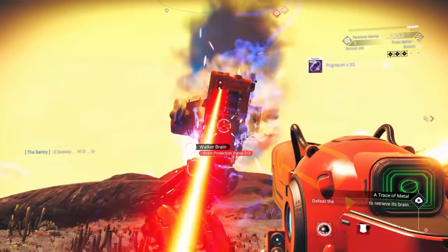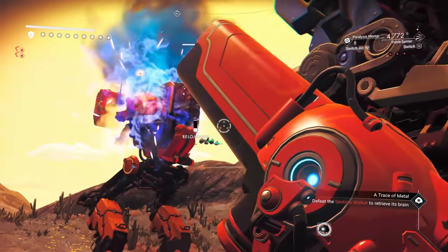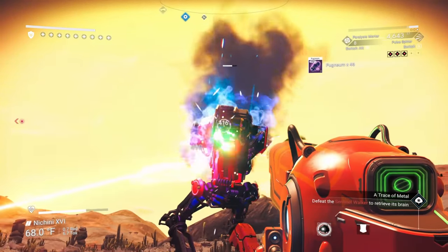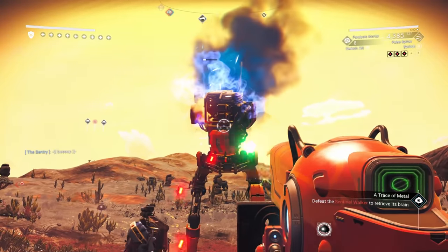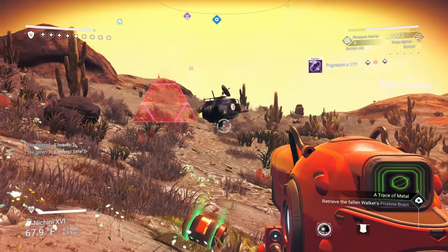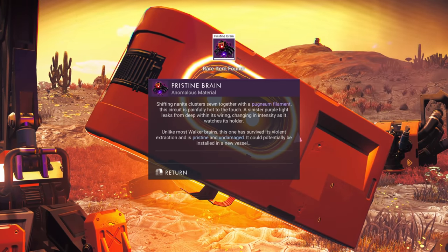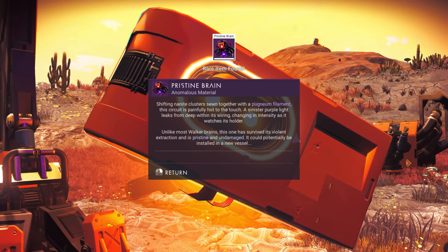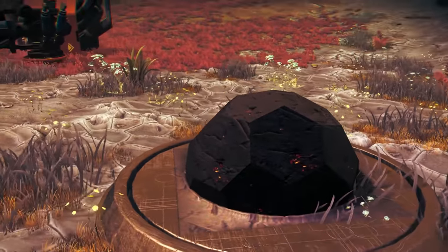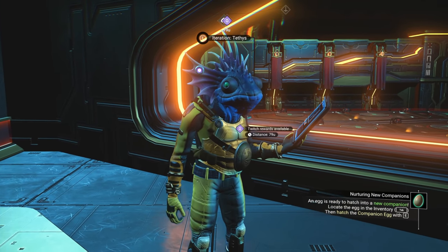We need to defeat the sentinel walker to retrieve its brain. A new Minotaur is also coming in to help with the fight. The walker is down — we find a pristine brain. This one survived its violent extraction and is pristine and undamaged; it can potentially be installed in a new vessel. Now we need to present the pristine brain to Tethys.